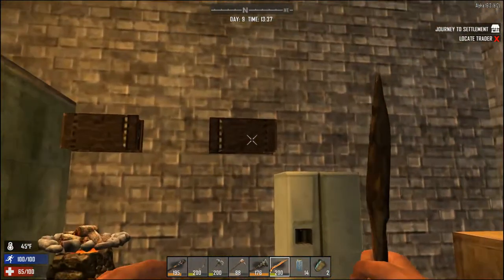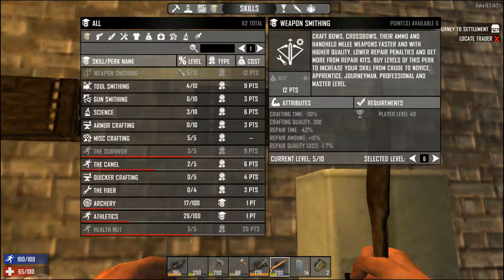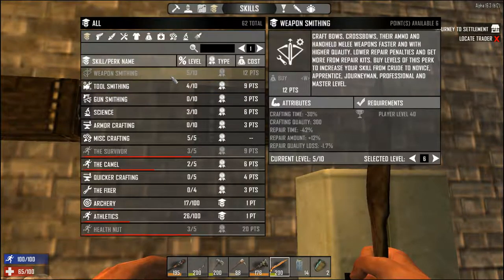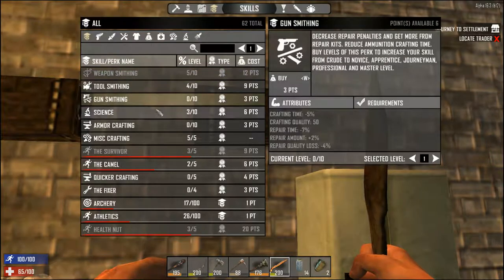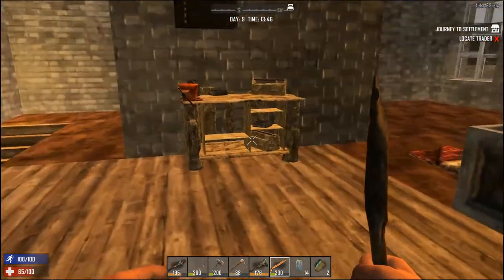I did one upgrade on the garden hoe and maxed it at 300 because of my skill. When you look at your toolsmithing skill it gives you a max quality — this one is 250 but you can actually improve beyond that. I believe it's 50 points over, so at this point I can improve up to 300. On weapons I could do 350, on guns I'd get to 400 — that sort of thing.